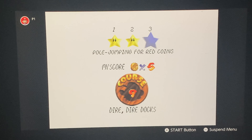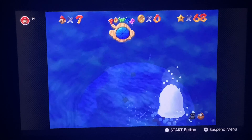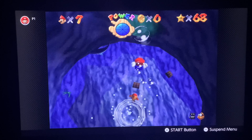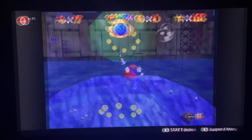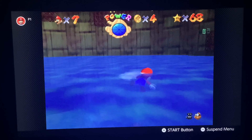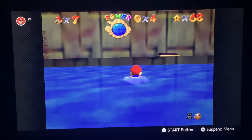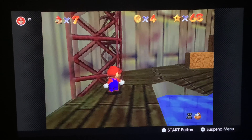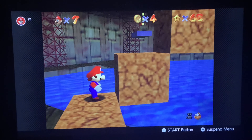Moving on to star number three, we have Red Coins. Just like the first star, all I need to do is go back into the hole and go to the same area where Bowser's Submarine was. Here we go. After we get the first star in this level, Bowser's Submarine will probably just go away. Step on that switch and jump over those blocks of stairs.